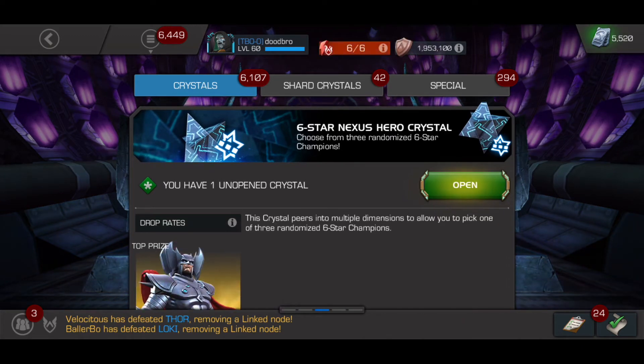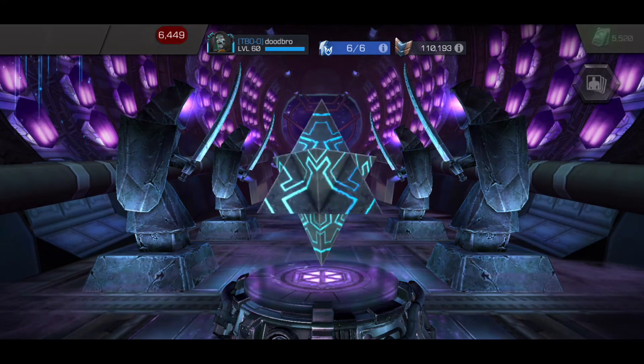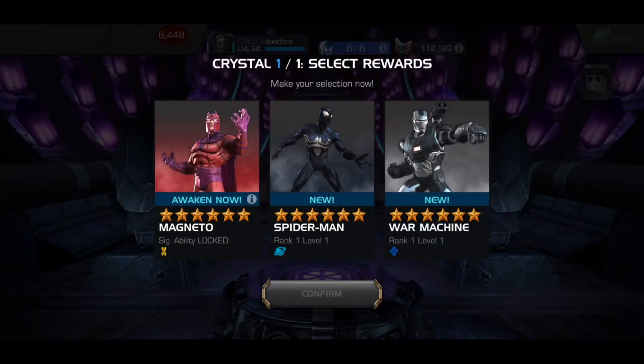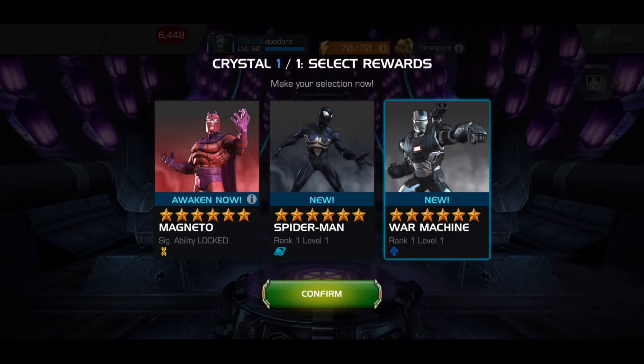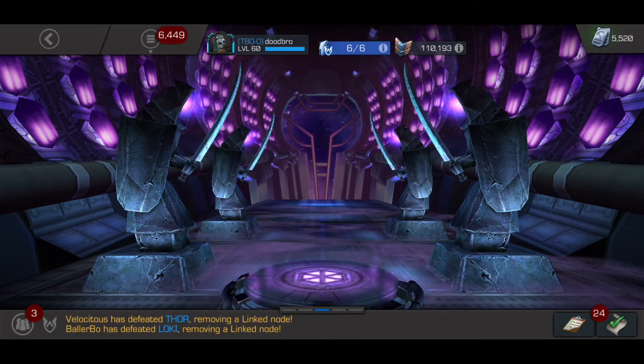Let's go straight for the 6-star Nexus Crystal. Odin and Shang-Chi just dropped in here, so I'll definitely take them. But of course I want Nick Fury, Archangel — the main people I've always been wanting. The choices here will be Magneto, Symbiote Spidey, and War Machine. I already have Magneto — that would have been really good if I didn't have him. I don't know if I want to awaken him since his awaken ability is not that important. I think I'd rather go with the new champ here. War Machine is pretty cool — I've seen some good stuff from him, and he has his pre-fight that you can put on other tech champs. So I'm gonna take War Machine. Magneto doesn't really need his awaken ability, so new 6-star War Machine — not the worst.